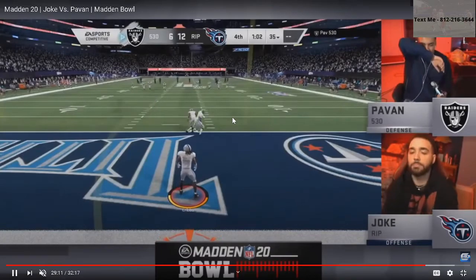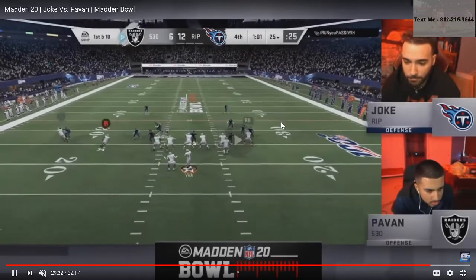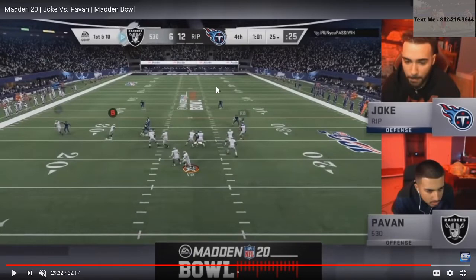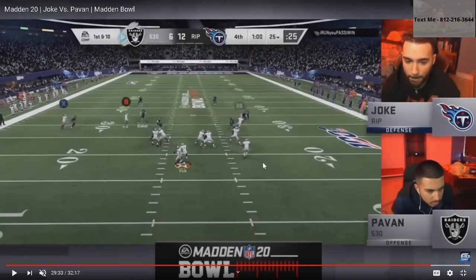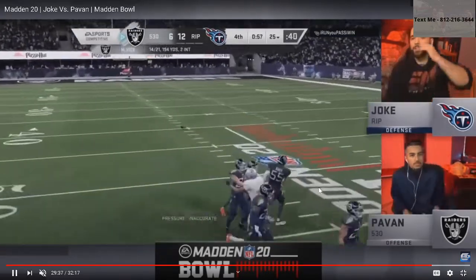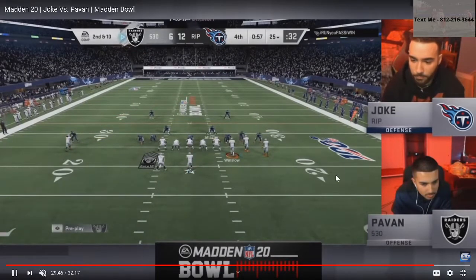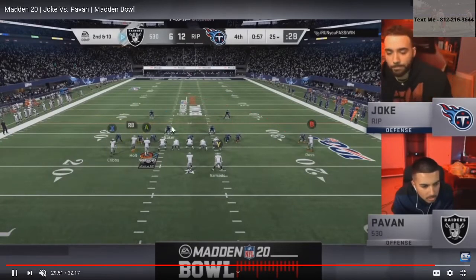When you run an offense like Pauvin's, you can strike at any time. On the bread drive, you've got a streak, a corner, and a post route — almost boring how consistent this route combination is. Pauvin's blocking seven, three people on routes, Joke covering with eight. Pauvin's able to roll out, which is really good, but Joke sends the spy and Pauvin almost throws an interception. He did have the post route, he made the correct read, but the spy took everything away.